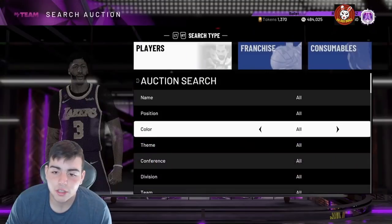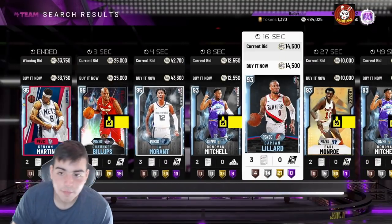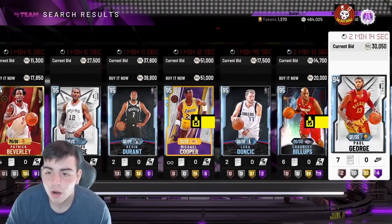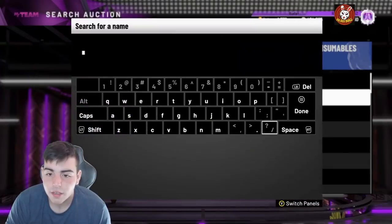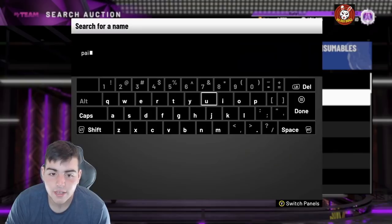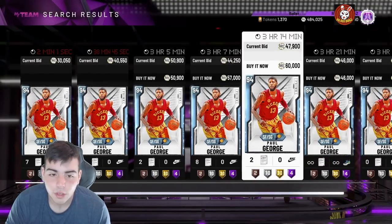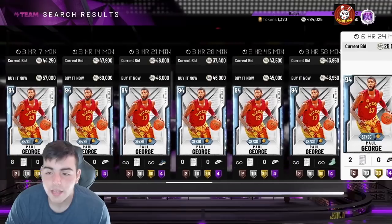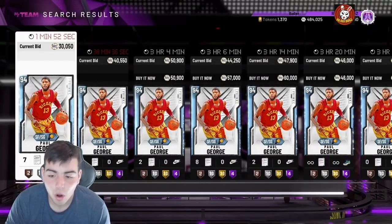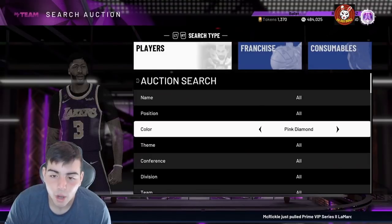I'm gonna show you a low-cost snipe filter — definitely one of the top filters in this game: quick, fast, and easy. Also, diamond bid-sniping has been one of the best ways to make MT in this game. The market is slower but you can make a lot of MT. Paul George looks kind of expensive — let's scope that out and see if it's worth a bid. That 30K Paul George is definitely worth the bid, so we're gonna go back to that in one minute and try to snag him for you guys.